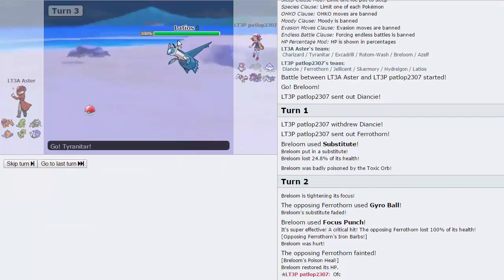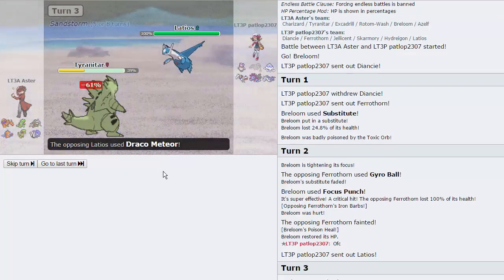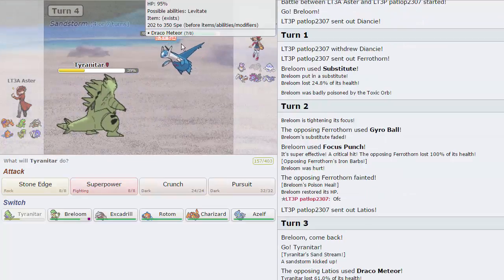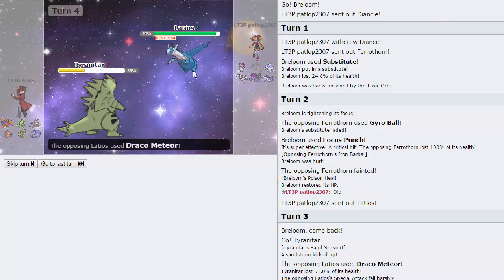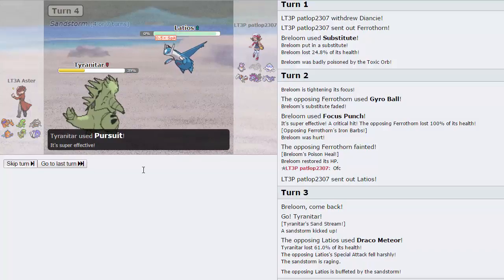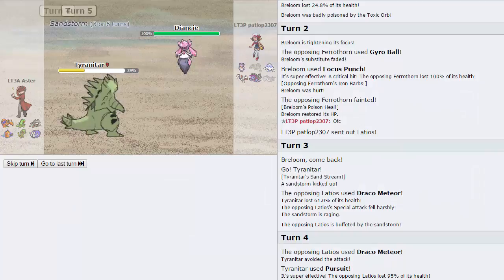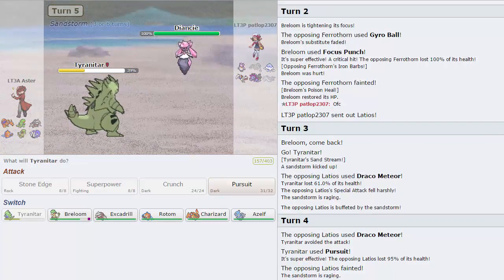We have T-Tar for the Latios, so I'm not too scared of it. He goes for a Draco, drops his Special Attack. I'm going to go for Pursuit. The next one actually misses, so that's very unfortunate. My opponent said 'of course.' I just want to show him that Breloom automatically knocks out Ferrothorn, by the way.